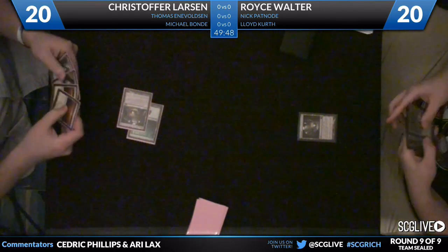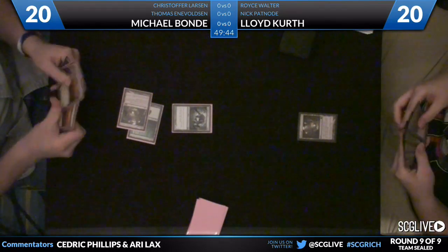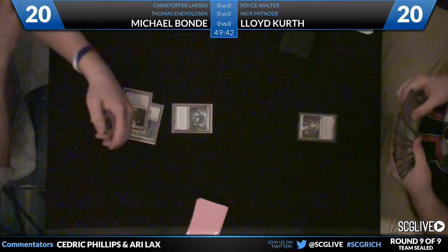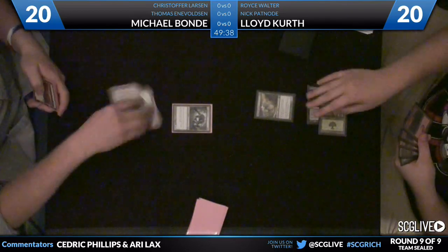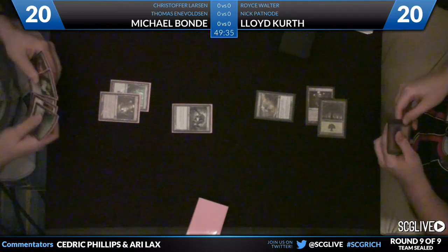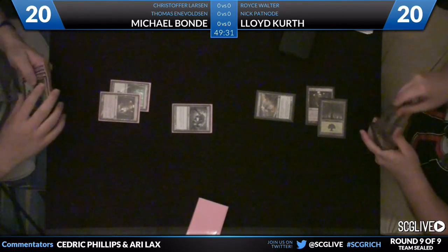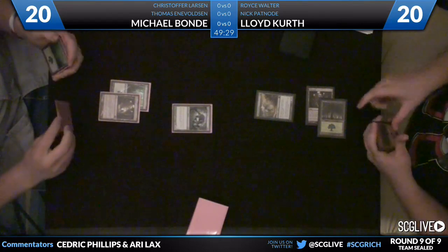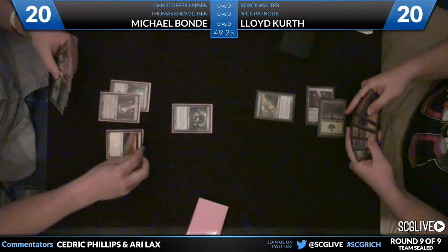They are battling for their life against Larson, Voltson, and Bond. We're going to start here with Bond against Kurth. Both players have a Mutavault in their deck, but one has a Predatory Sliver and one has a Mana West Sliver — pretty good starts with both players. Lloyd Kurth is red-green slivers, and Michael Bond is kind of green-white slivers, so we get to see how the new slivers don't work against your opponent's stuff.